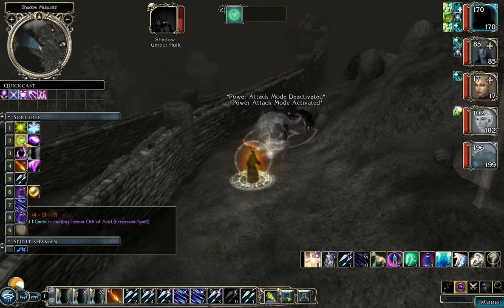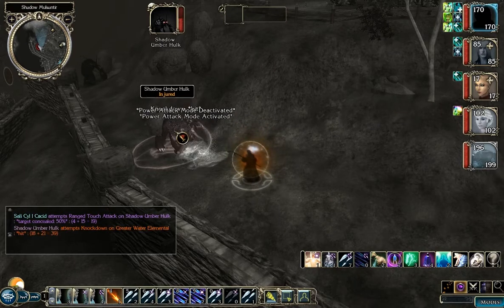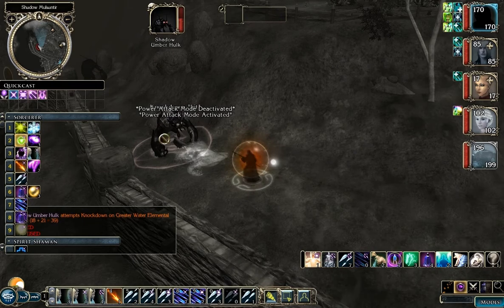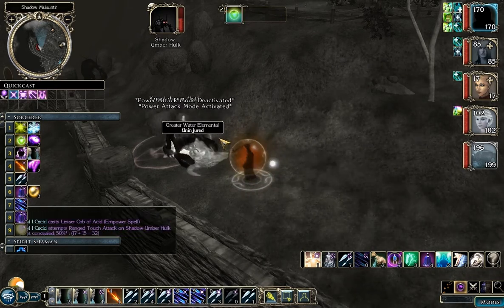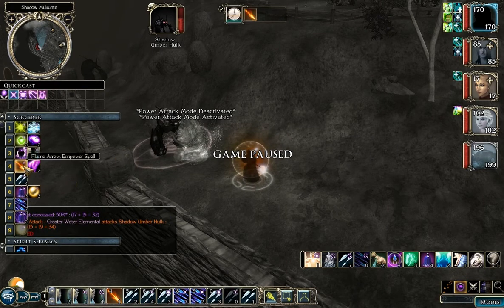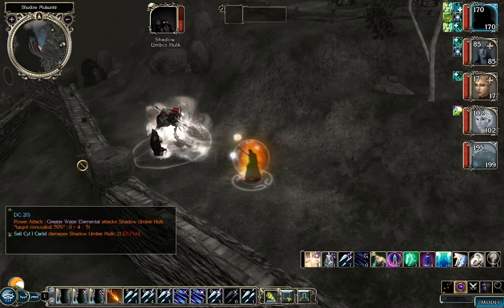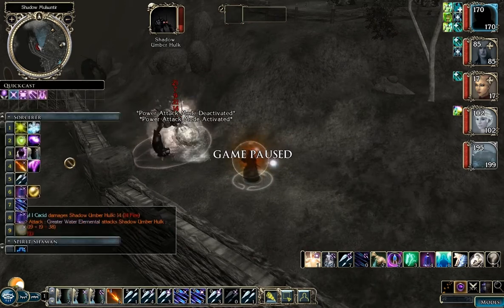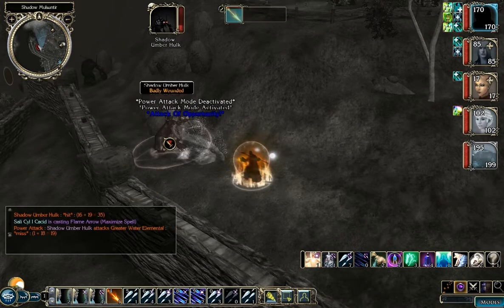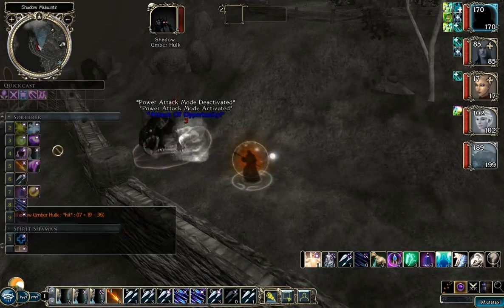I'll kill one or two of them on screen, but I think you get the idea. They're not particularly dangerous as long as you don't get confused. Since I have Mind Blank up, I can't be confused. If my Water Elemental got confused, I might just un-summon it to get rid of it. Notice that these Umber Hulks, like just about everything in the Shadow Plane, have 50% concealment.